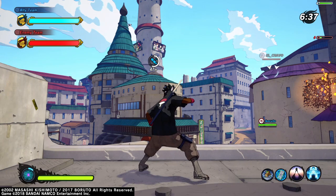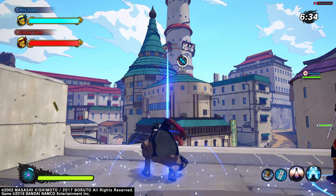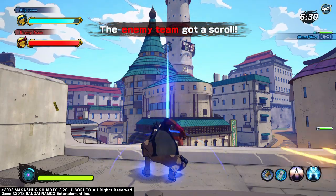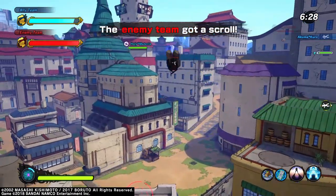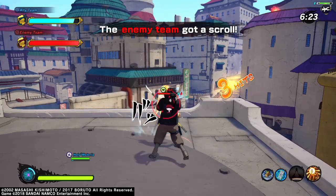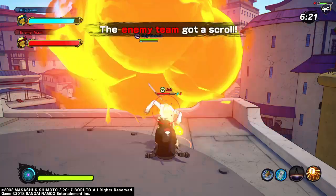And now what you've all been waiting for — the deadly team combos presented by Inada and Holy Materia. Because of my setup, I wasn't able to record our voices during these clips, so I decided to make this part of the video in the form of a montage showing you the deadly combos that can be pulled off with your team members when using Shadow Possession.